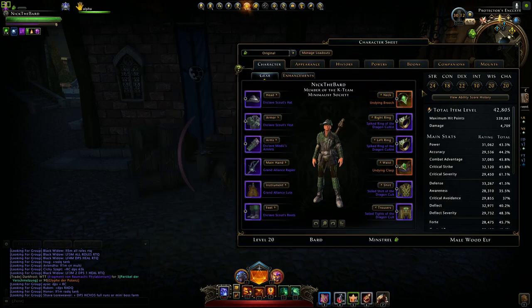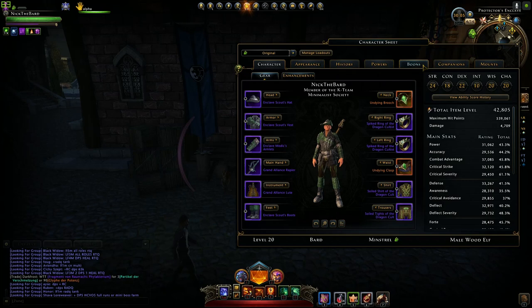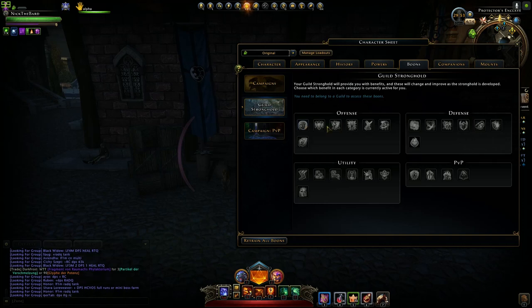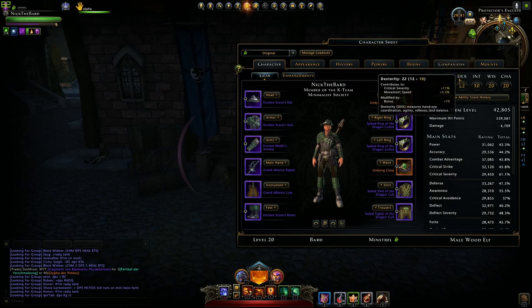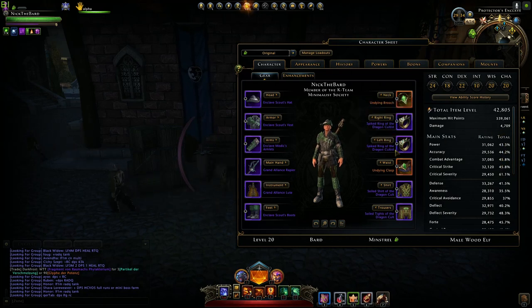Ways to get there: the Undying Brooch set is a good way to raise item level. If you're part of a guild, you need to utilize the guild boons. If you're inside a rank 20 guild, you can get 3,000 item level that way — I would be at 45.8k if I were part of a level 20 guild. This character is a test dummy, so I'm trying to be bare-bones and resourceful.